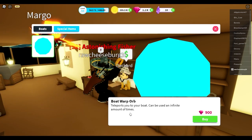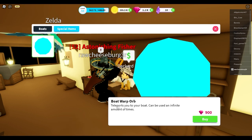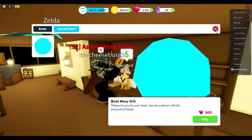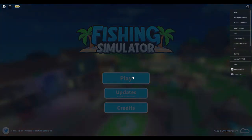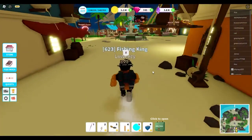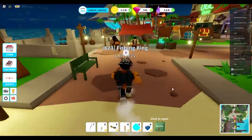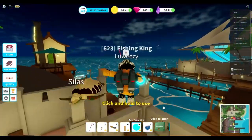If you save up to 900 gems you can buy the Boat Warp Orb, which teleports you back to your boat and can be used an infinite number of times. This is awesome — it's like a perfect object to buy, something everyone should have. It makes you feel like you have admin powers because you can just teleport back to your boat.